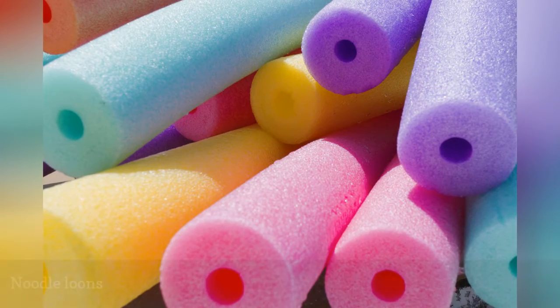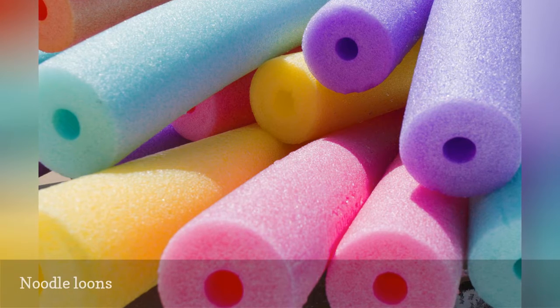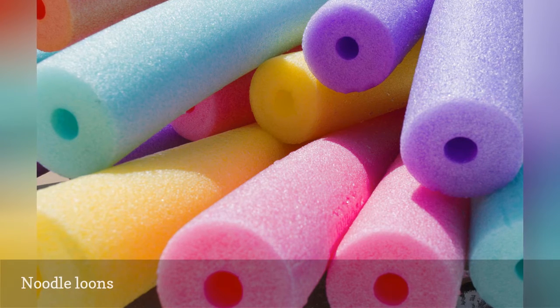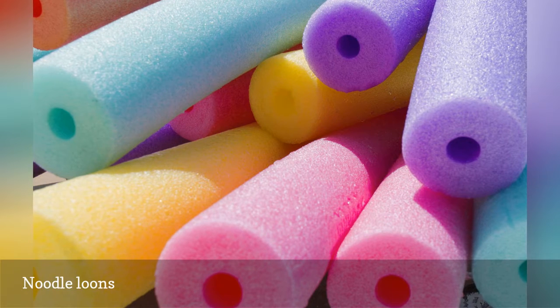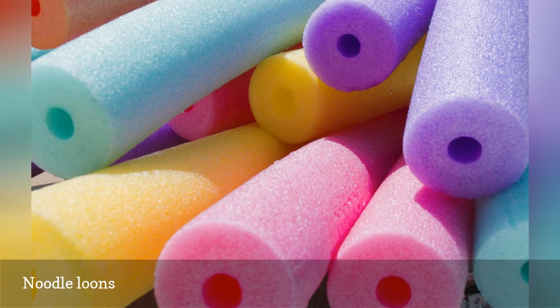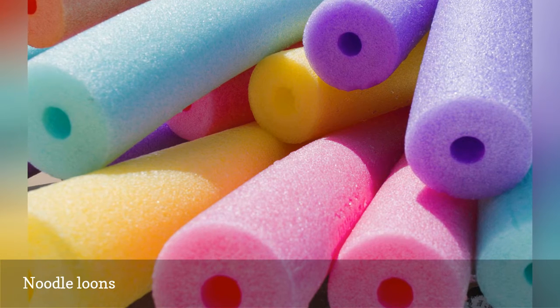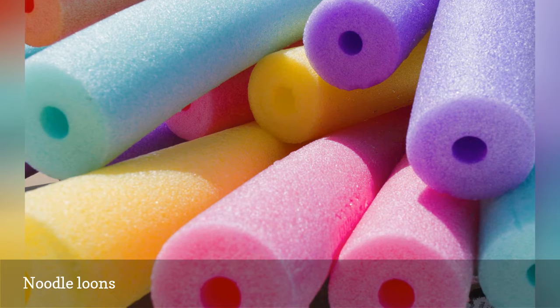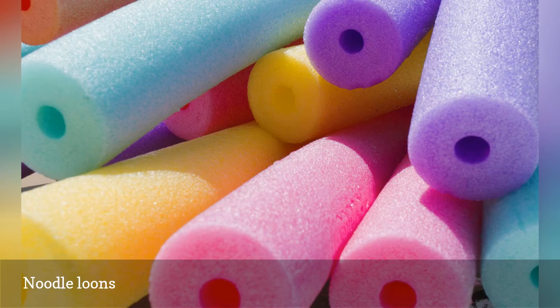Give each child a pool noodle. Place a large cardboard box in the middle of the floor and then surround it with a bunch of inflated balloons. Set a timer for about 5 minutes and instruct the kids to get the balloons into the box without using their hands, feet, or bodies. They must use only the noodles to achieve this goal. Teamwork will come into play as they figure out they must use their pool noodles in sets of 2 to lift the balloons into the box.